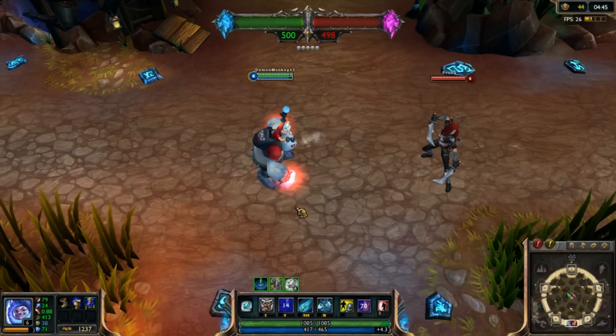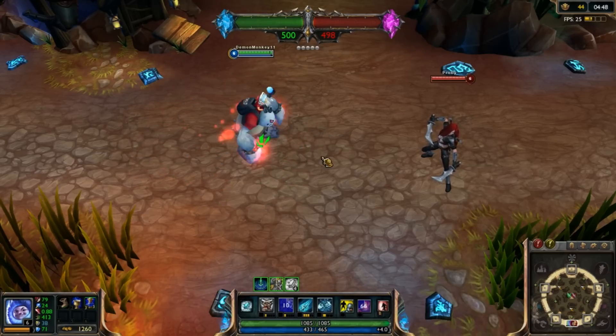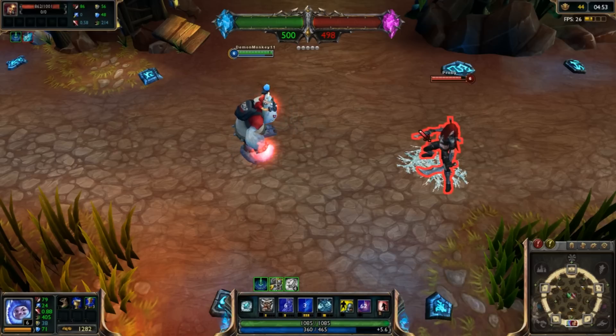None of the abilities have really changed. His W still just gives him the red buff — extra attack speed and extra movement speed. His E is still pretty normal. I don't think much in the animation actually changed at all.